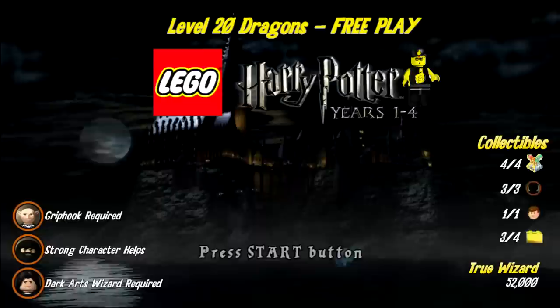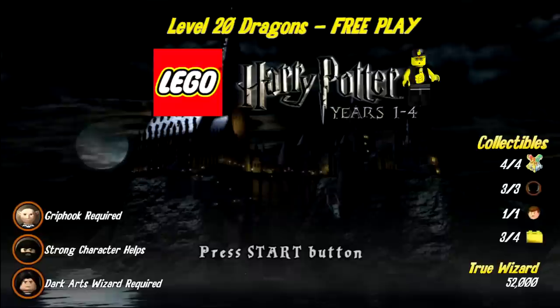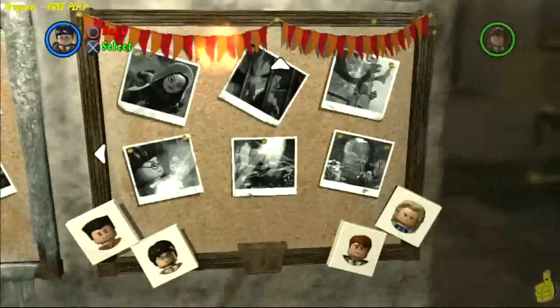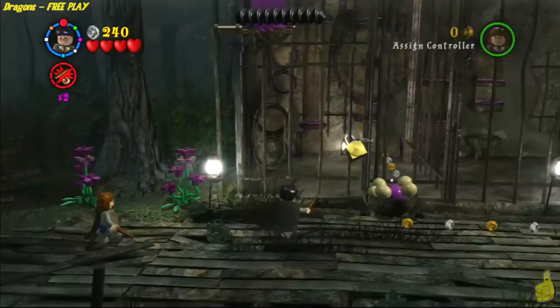We're going to get all of the collectibles — all 4 house crests, all 3 character tokens. We're going to turn that frown upside down, save that student in peril, and get that true wizard status of 52k. It's important to note that you do need Griphook and also a Dark Arts or Dark Magic wizard. A strong character helps — Hagrid. If you don't have Hagrid by now, you're obviously jumping ahead. We're assuming you have everybody that's needed and you've selected Dragons Free Play and you're off and running.